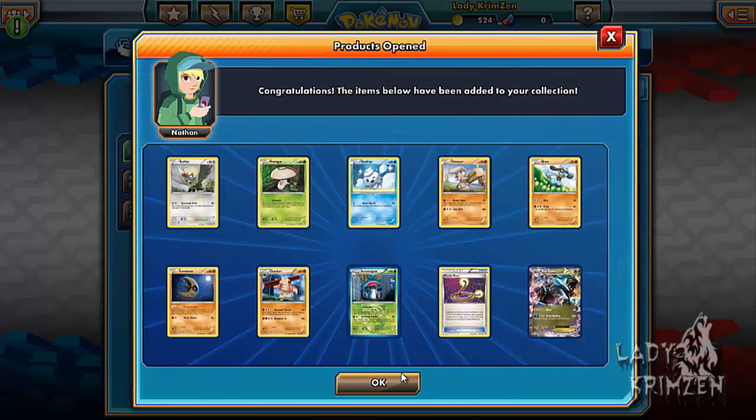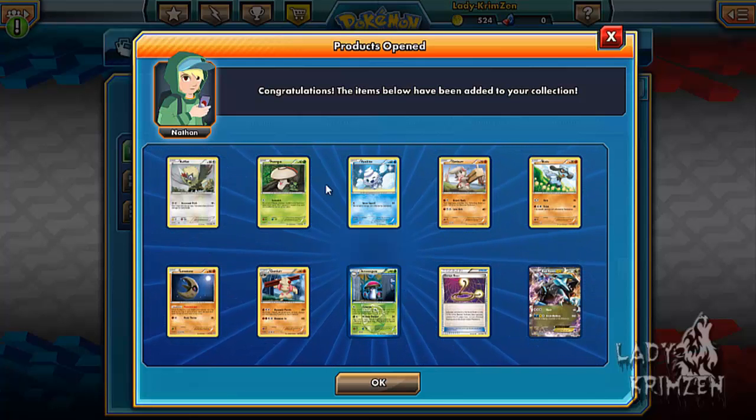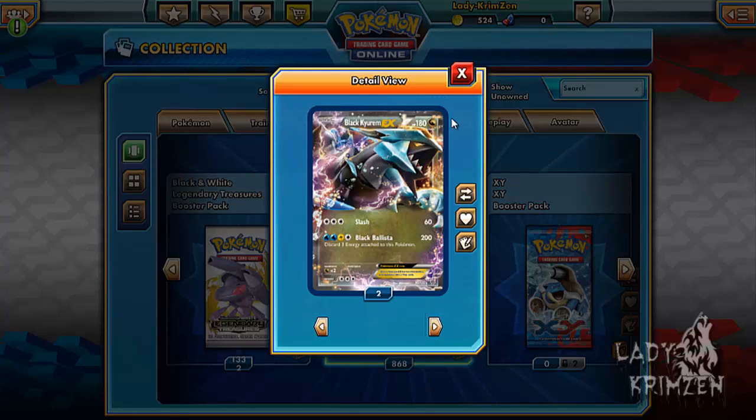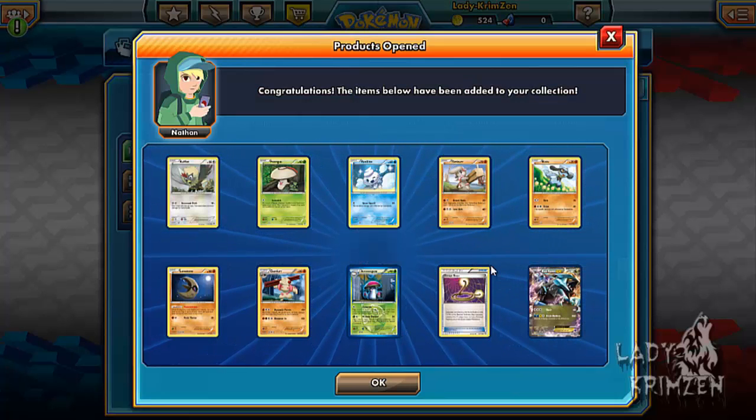Pack 69! Riolu, Fungus, Vanillite, Timber, Riolu, Lunatone, Gerda, Amoongus, Escape Rope Reverse Holo, and a Black Kyurem EX as the rare. So 69 did bring us something lucky — I was hoping for a new one but I'll take that.